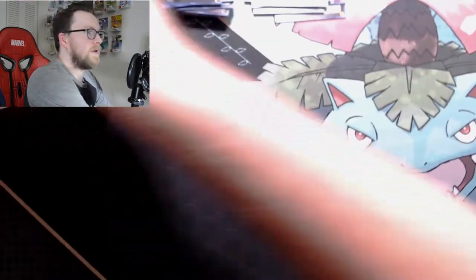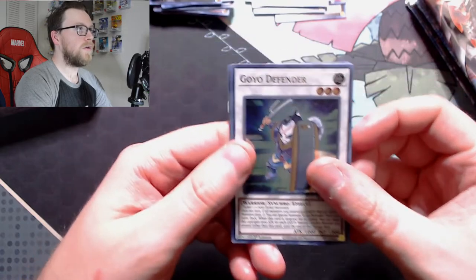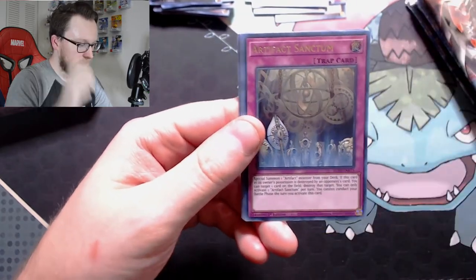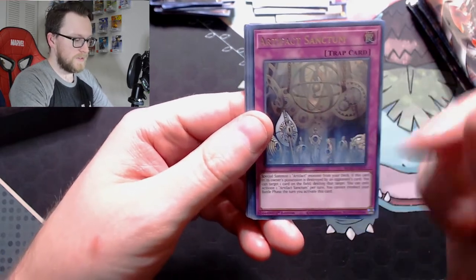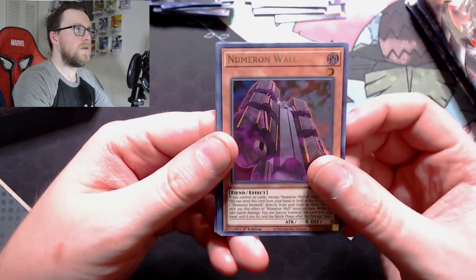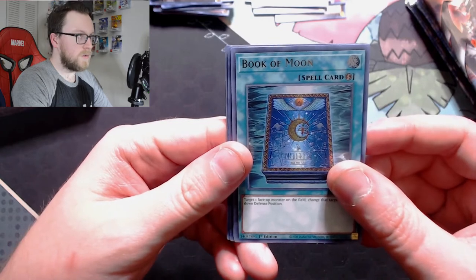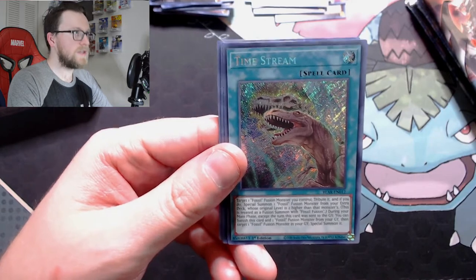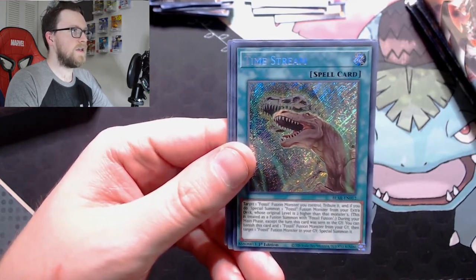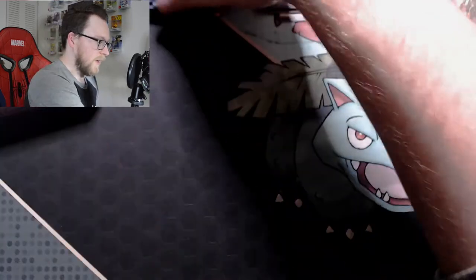Okay, side number two. Goyo Defender, Artifact Sanctum — very nice, I think this is actually one of the shorter ultras in the set, so it's nice that we pulled one. Numeron Wall — need this card absolutely for the Numerons. Book of Moon going straight to goats, and Time Stream — I believe it's either this or the other fossil card that is the foolish burial for rocks, which is just amazing. Happy we got one of those.